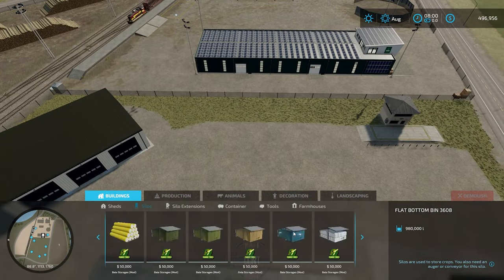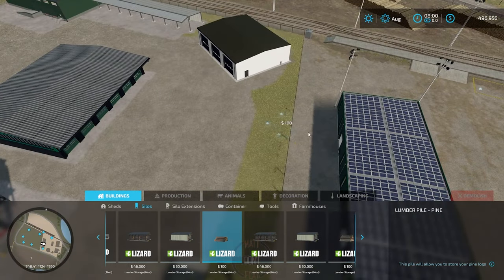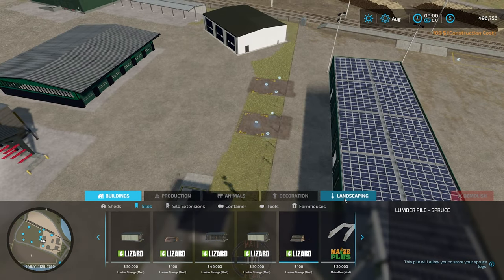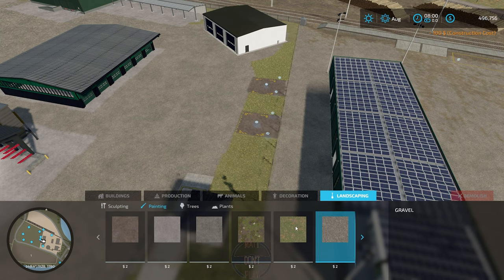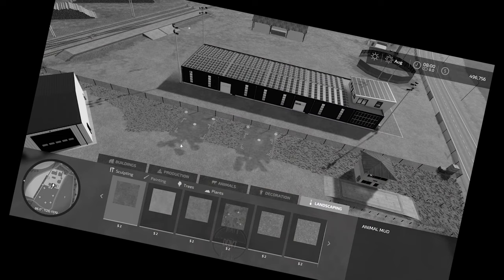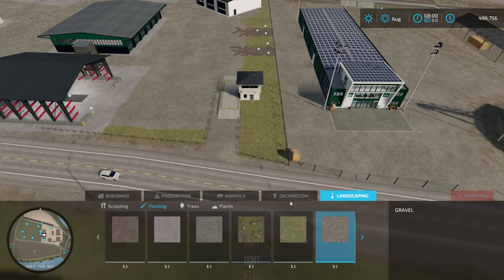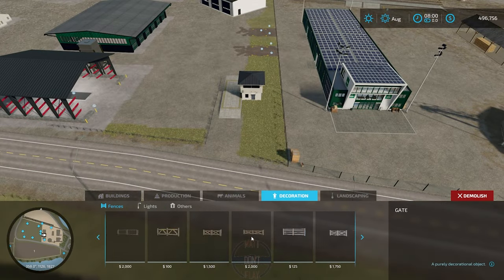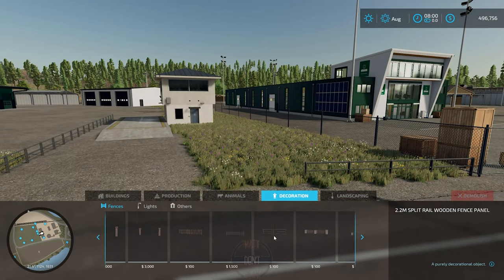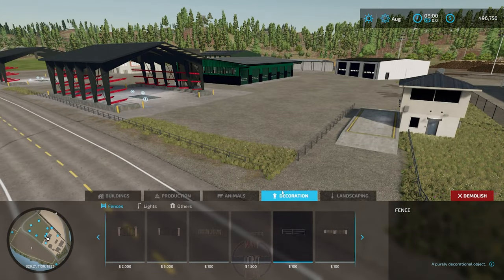I wasn't sure what to do with this area. I thought about doing customer parking, then I saw these lumber piles and thought they'd go good here — like this could be an area where customers come in and pick from the pile, because this lumber couldn't be used for furniture. The logging industry's version of from farm to table. Looking at this area, the driveway was too narrow for trucks to be able to turn in, so I wanted to make some adjustments — making it a little bit wider and adding a little bit of an angle so that way trucks can make that turn.